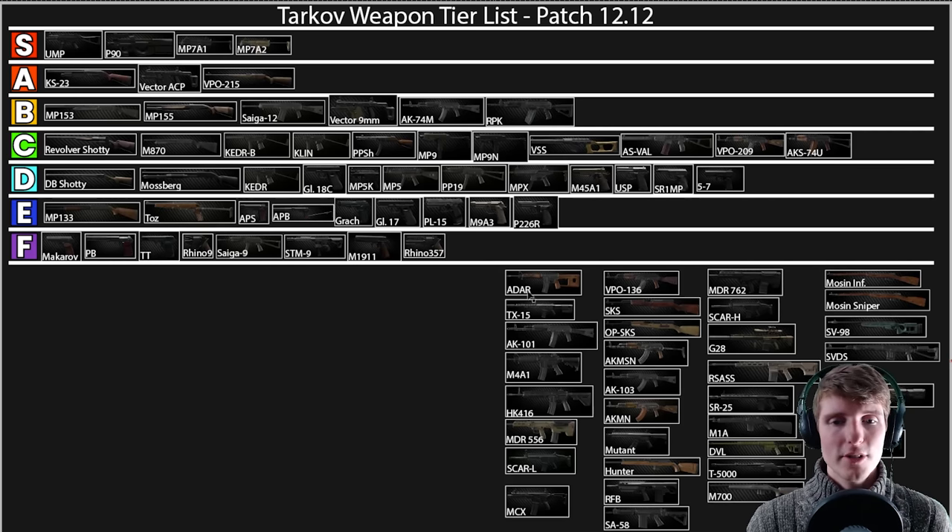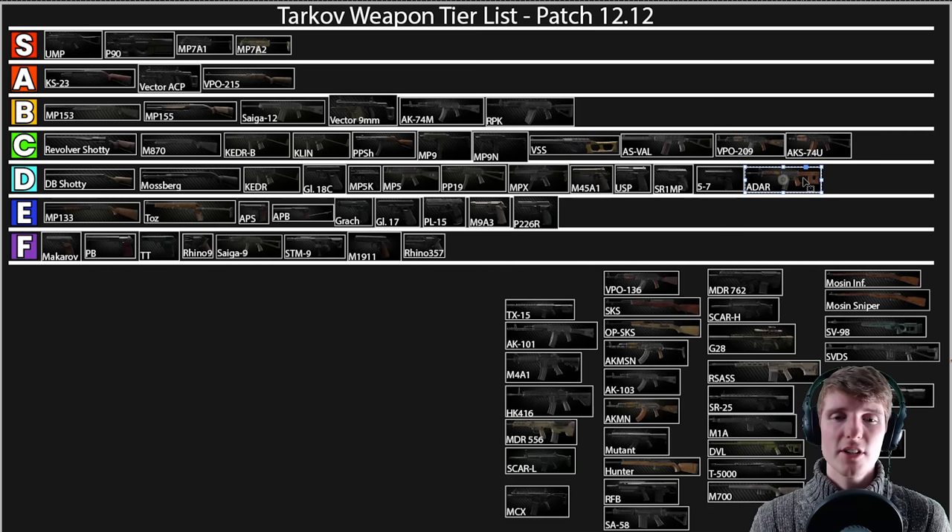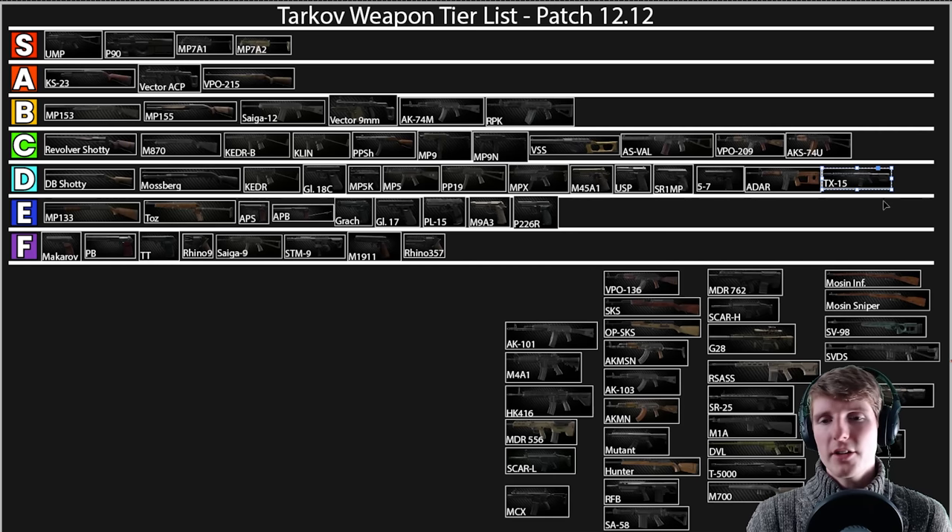Onto the ADAR — I'm not a massive fan of semi-auto 5.56. I like having the ability to go full auto and you can get that fairly cheaply from other guns. I'm putting the ADAR in D — it's a bit expensive for what it is. You can get the lower from Mechanic and replace them fairly easily from a scav gun, but still. The TX15 gets the same D placement since they're basically the same weapon — the TX is just a fancier version. I like to have full auto if I'm going 5.56, despite the nerfs.